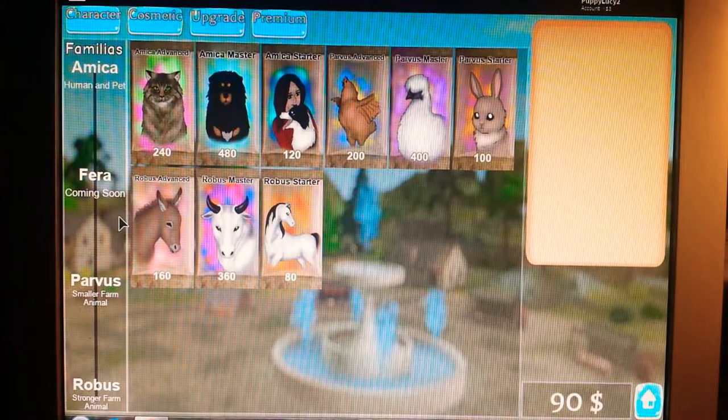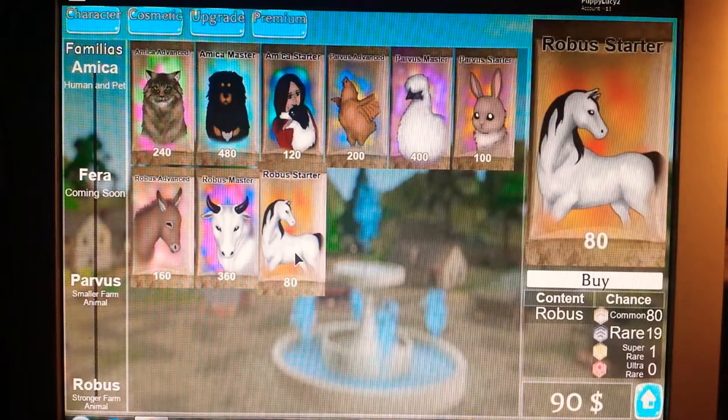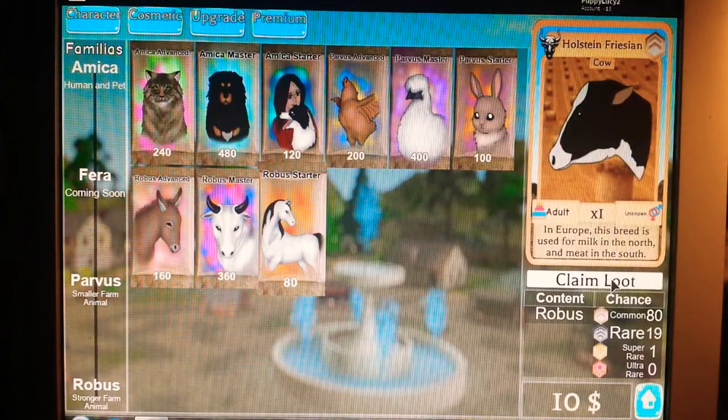The Farrah is coming soon, so I don't know what that is. Now, once you buy it — I have $90 right now, so I'm going to give you an example. Once you buy it, it says Chance right here, so when you buy it, I got a Chance and I got a cow. It's kind of like opening a blind bag when you get a new toy.